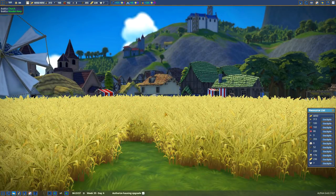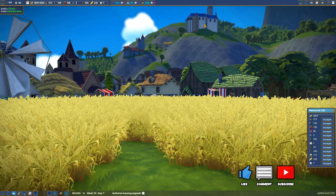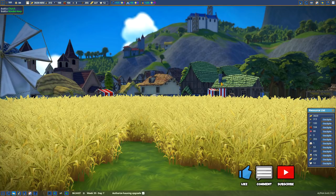Welcome back to Foundations. When we last left off, we're building this church up in the mountains along with the neighborhood that we're trying to expand. We found some berries and there's some other goodies up there. Let's see what's going on.